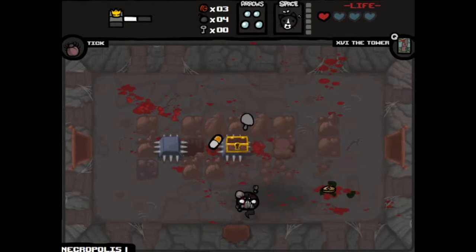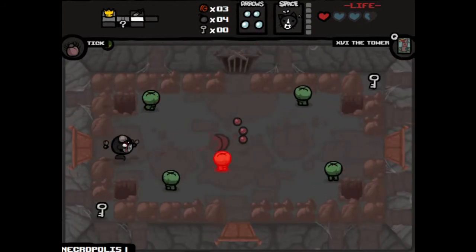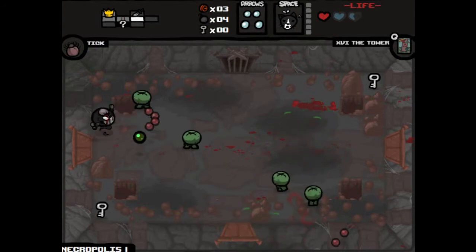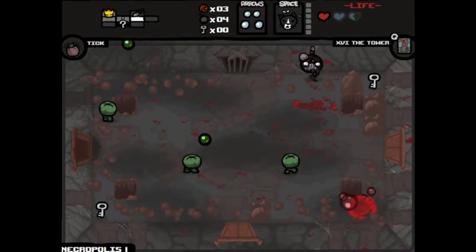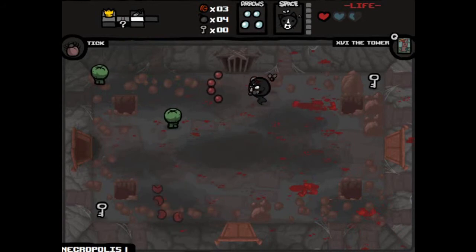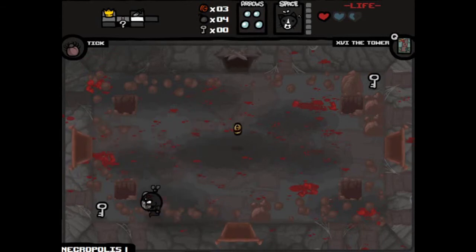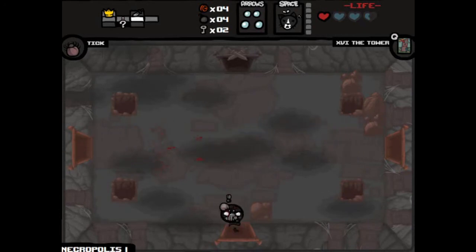We've got one more key — might as well use it. And it's not going to let us take it. Oh wow. Oh, I forgot we can fly! That would have been nice to remember last floor, before we wasted all those soul hearts. I'm still getting used to some of this stuff. Really would like to at least see Mom — I don't even think I've seen Mom before.